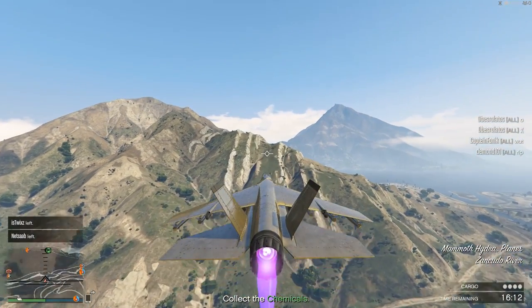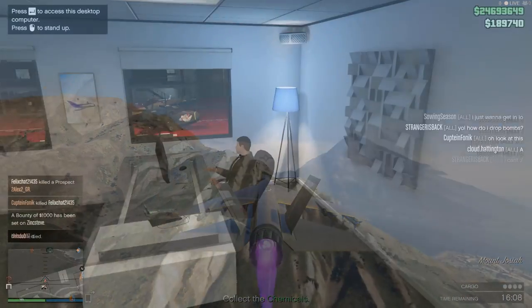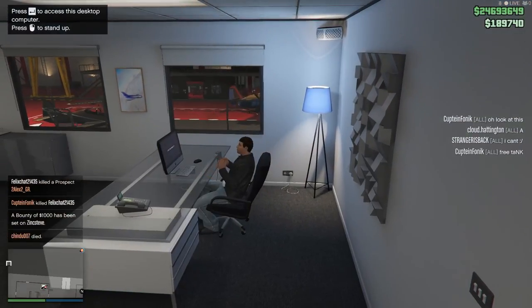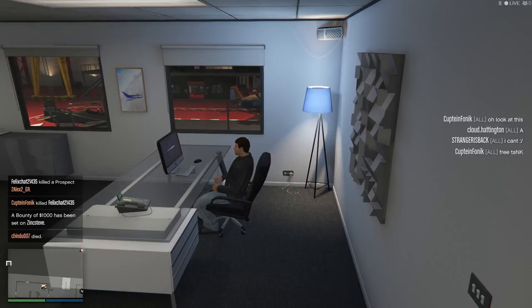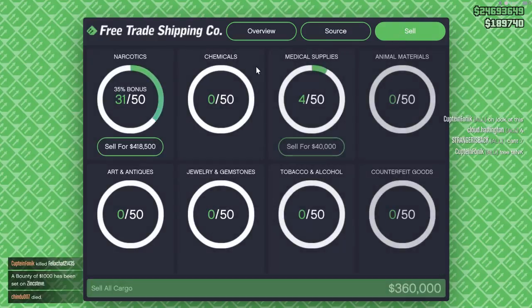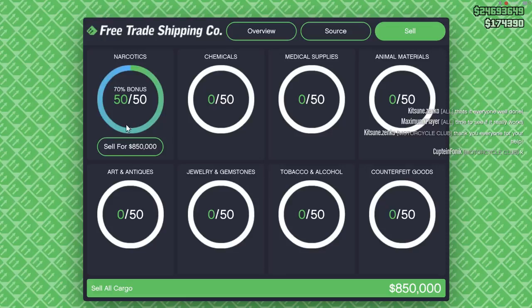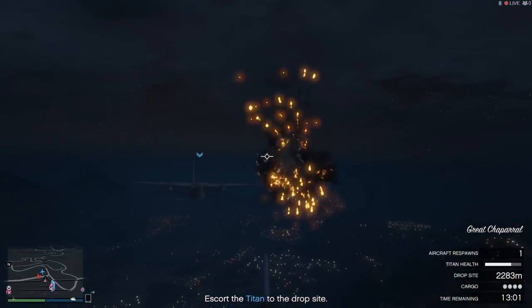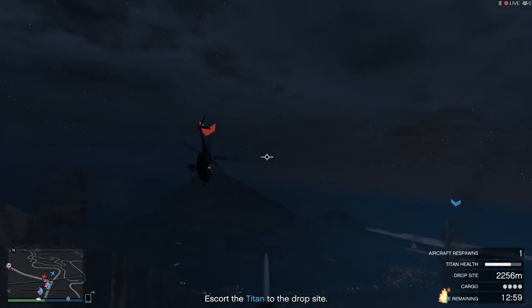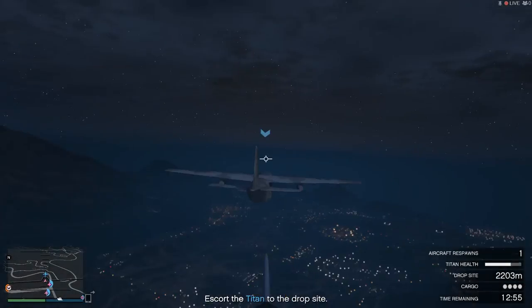You just go back and forth doing these missions, and when you get past a certain amount of stock with this gear, you'll get a bonus payout when you eventually go out and sell them. When you get half of max stock of one of these three items, you'll get a 35% bonus when you sell them, and then when it's at maximum stock, you'll get a huge 70% bonus when you sell all of it at once. So basically, over time, you want to stock up as much cargo as you possibly can of one of these three types of cargo, and you'll earn the most amount of money.